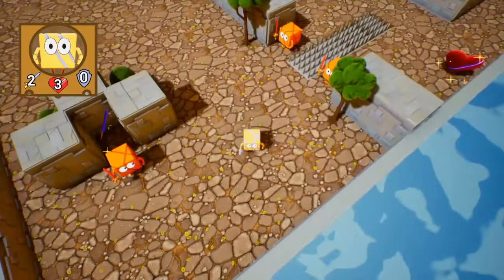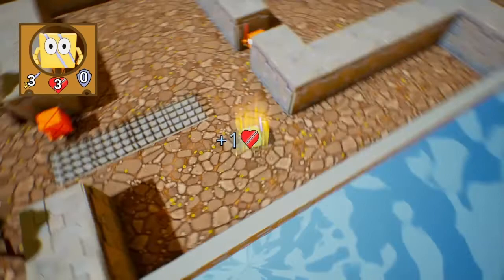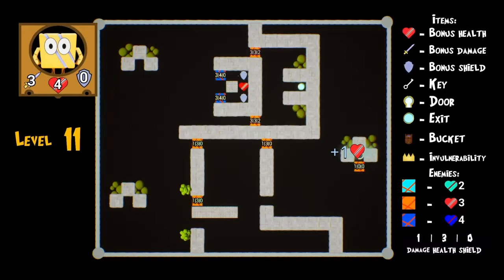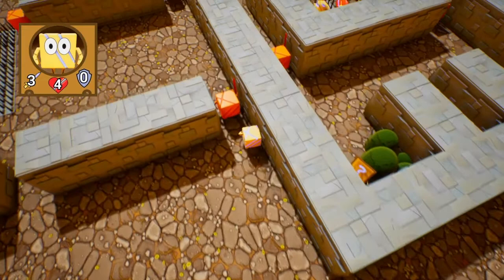Let's get the other power-up. The map doesn't really show where the card is because it's hidden, so you have to look around manually. We got three attacks, so that means we can one-shot kill the enemies. I'm going to grab the two extra hearts and I need to pay attention to their stats — defense, attack, and health — to see if we can one-shot kill them. Oh, there's the card! Now I know where it is.